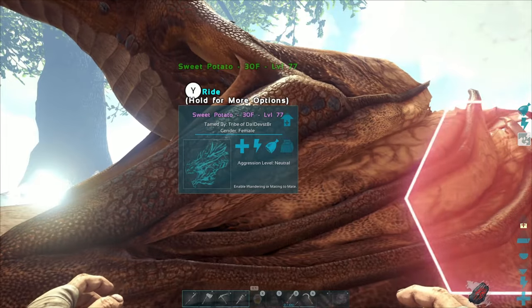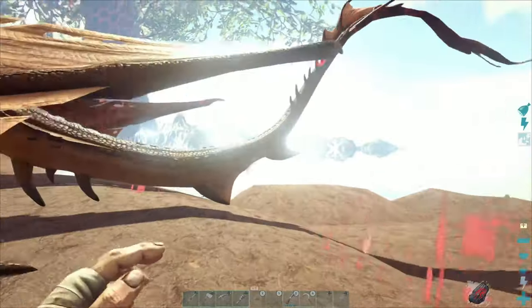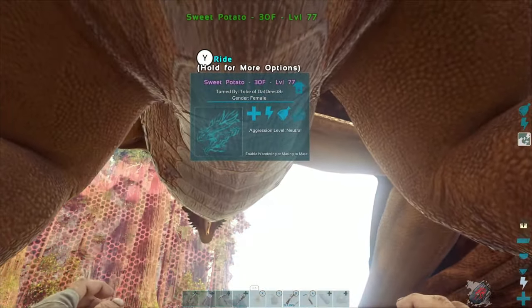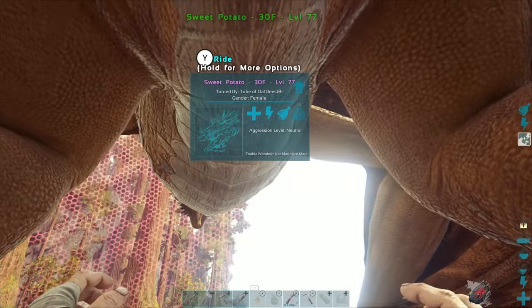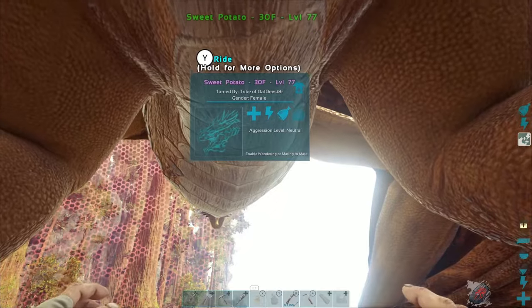To tame one of these it's a passive tame — you need a fertilized egg. There are two parts to it: the first part is getting the egg, and the second part is the tame. My suggestion is you go for the fire wyvern fertilized egg. I'm going to show you my method, which works for anybody that's a high enough level to make a large planter in order to do the plant X.